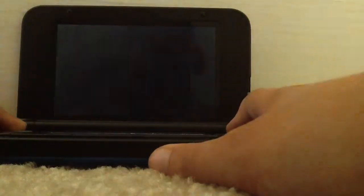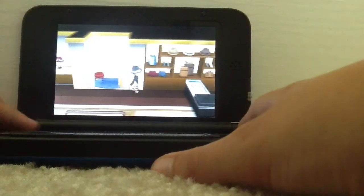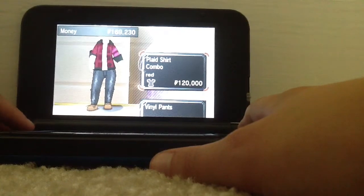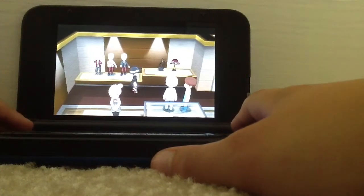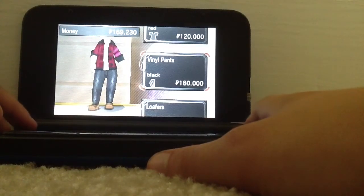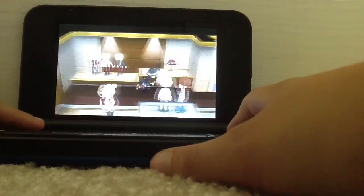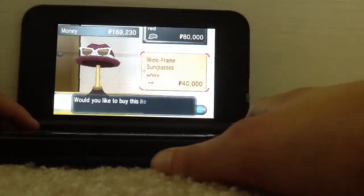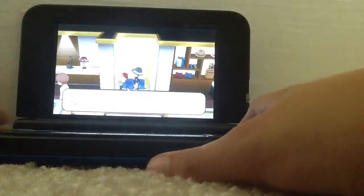Okay, this is the girl area. Upstairs is the boy's area. Looks like there's new stuff every day. I have that one but mine's black. This stuff costs so much money — a lot of money for parents, be aware. Even the hats. I bought the glasses and they're $40,000.